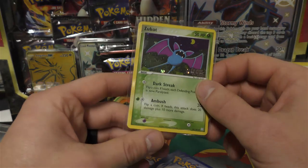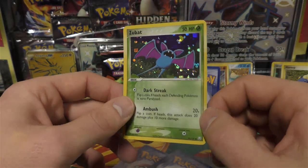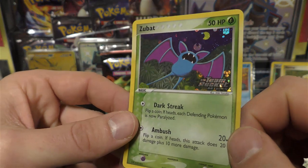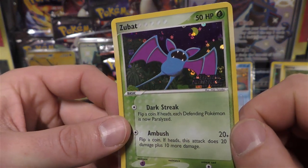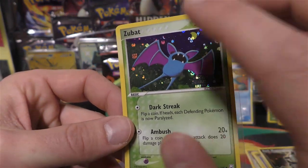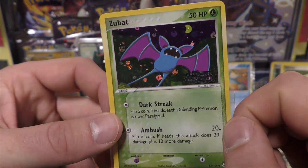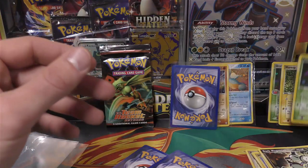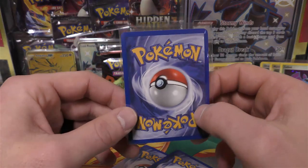The EX series cards are way more rare. That should be the parallel hollow - yes, it is. We have the Zubat - man, those energies really pop on that one. Got that crescent moon, though it looks more like a cookie that's been bitten out of.